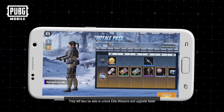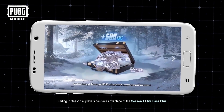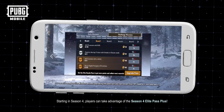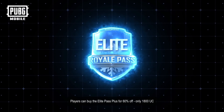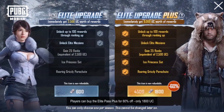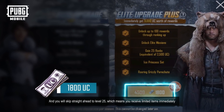Elite Pass holders will also be able to unlock Elite Missions and upgrade faster. Starting in Season 4, players can take advantage of the Season 4 Elite Pass Plus. Players can buy the Elite Pass Plus for 60% off — only 1800 UC — and you'll skip straight ahead to Level 25.